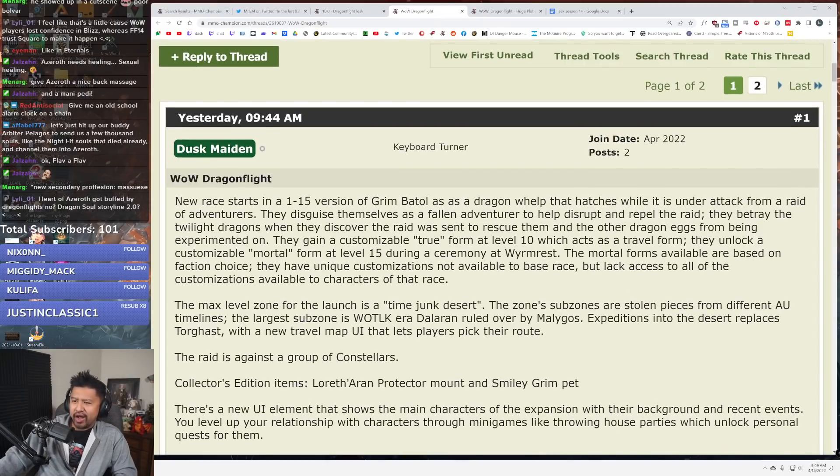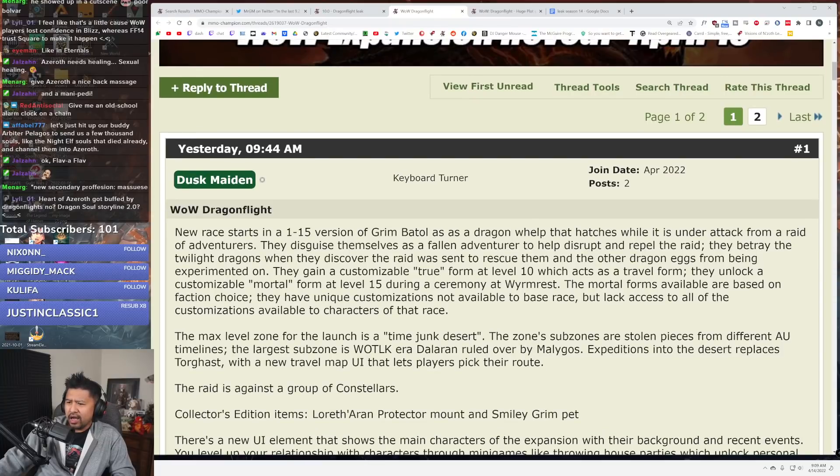Dragon Flight leak by Duskmaiden. A new race starts in a level 1 through 15 version of Grim Batol as a dragon whelp that hatches while under attack from a raid of adventurers. They disguise themselves as a fallen adventurer to help disrupt and repel the raid. They betray the twilight dragons when they discover the raid was sent to rescue them and the other dragon eggs from being experimented on. They gain a customizable true form at level 10 which acts as a travel form, and unlock a customizable mortal form at level 15 during a ceremony at Wyrmrest.